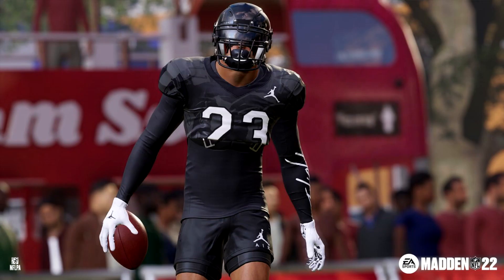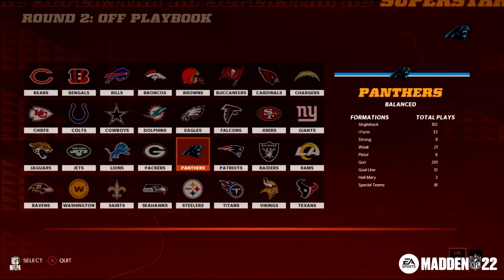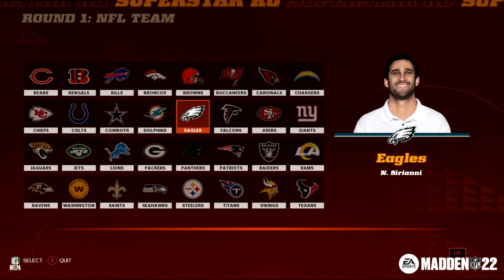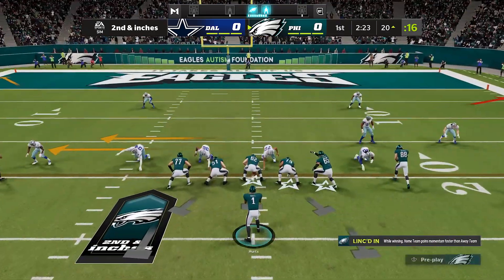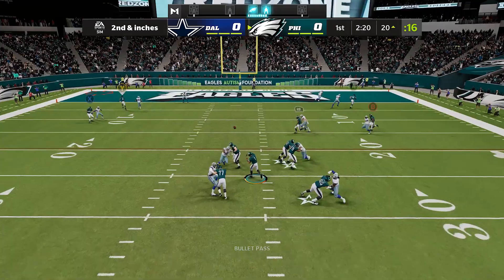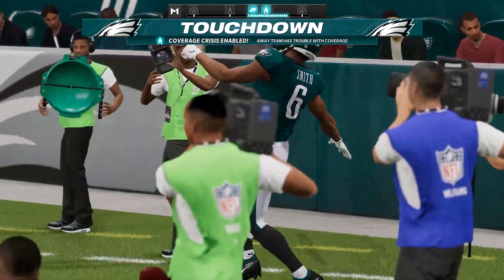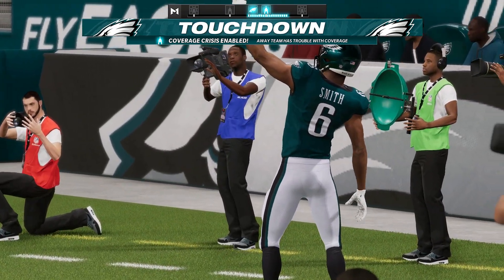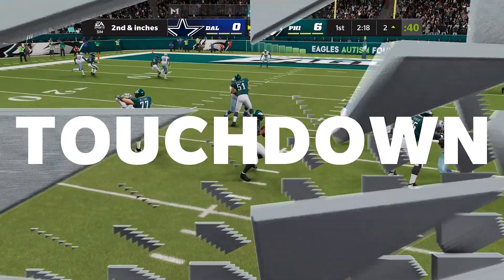In The Yard they added more locations, a new campaign, and new things with the archetype builds. In Superstar KO they brought regular team play back, where you can squad up two-on-two or three-vs-three with real teams like the Packers, Niners, or Cowboys — previously the only way to play squads was through ultimate team. For online head-to-head players, there's momentum and home field advantage. They added something for every player this year, and that should be the focus every single year.